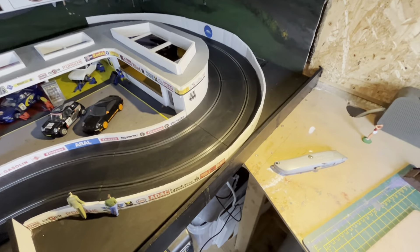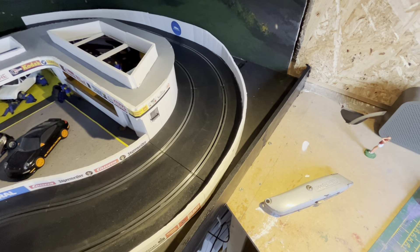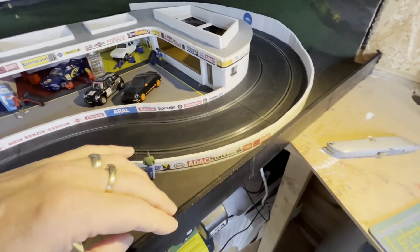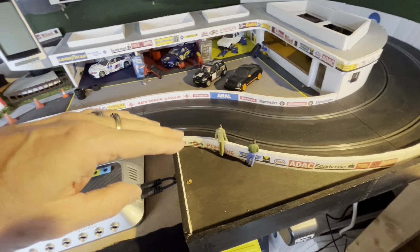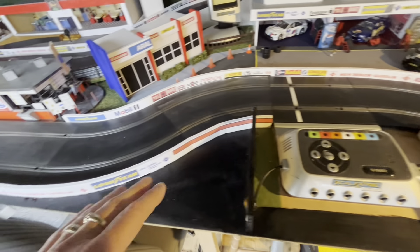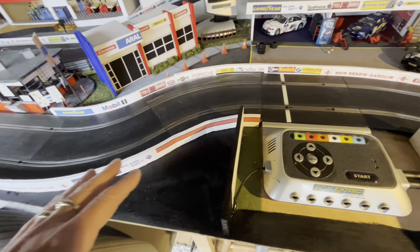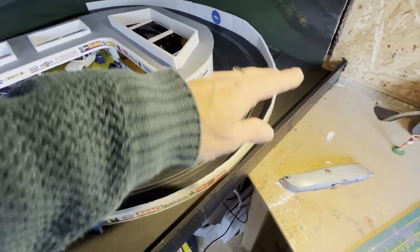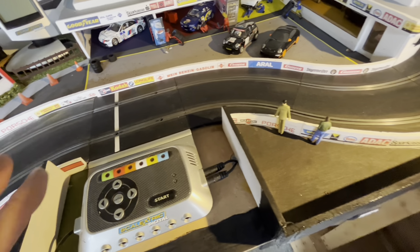Morning guys, welcome to Lee's Slot Cars. Shall we start a new build? Let's go over to the track. You can see I've got the basic structure for this piece - I've cut out a bit of 5mm MDF and inserted that in there, put a little border across, framed the power base and given it a coat of black paint. So all this ties in quite nicely with the black area here, and this is what I'm going to be working on and developing.